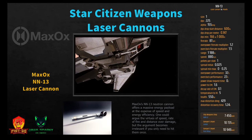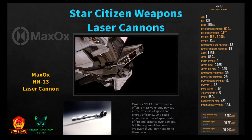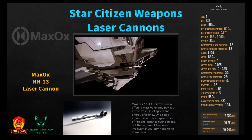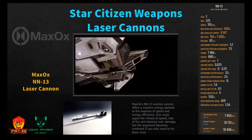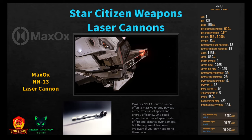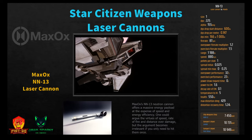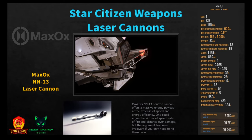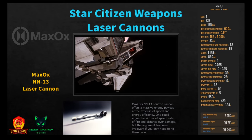This size 1 laser cannon has a DPS of 225 and alpha damage of 155. It is the only laser cannon that has a DPS drop over a distance. The DPS drop start distance is at 600 meters; it drops at 0.147 DPS per meter to a minimum damage of 166 at 1,000 meters. Its fire rate is 87 rounds per minute, range 1,188 meters, speed 880 meters per second. Power to EM is 1.6 and temperature to IR is 5.